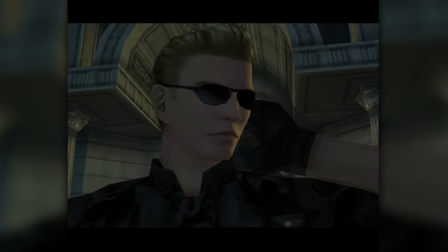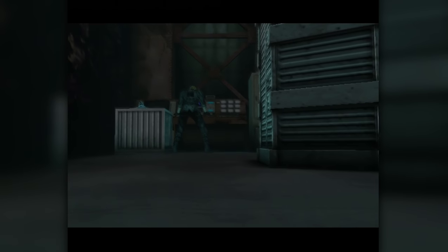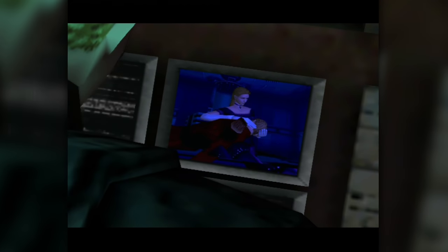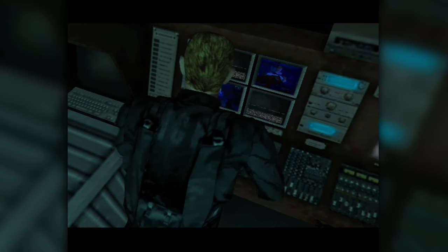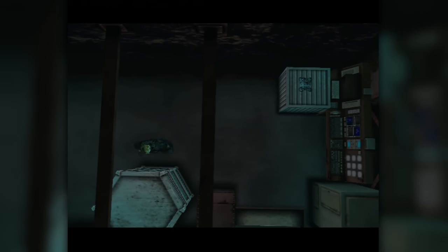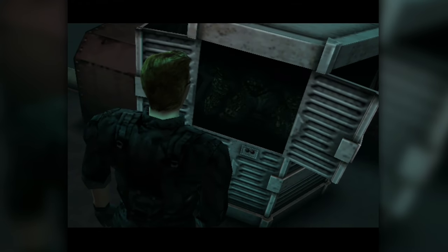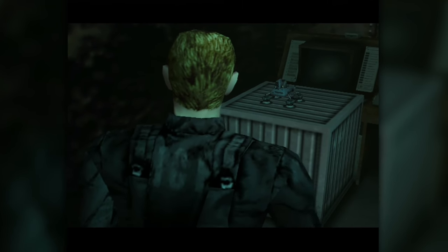My only real issue with that is the original scene where he first shows up did a good job of obscuring his face and sort of keeping you guessing. Whereas in CVX he just sort of shows up to accomplish nothing much at all, and the best part is that original scene with his face obscured is still in the game during Chris's campaign — so now you'll meet Wesker and then an hour later watch a cutscene that tries its hardest to make sure you don't know Wesker's in the game, which is kind of funny really when you think about it.